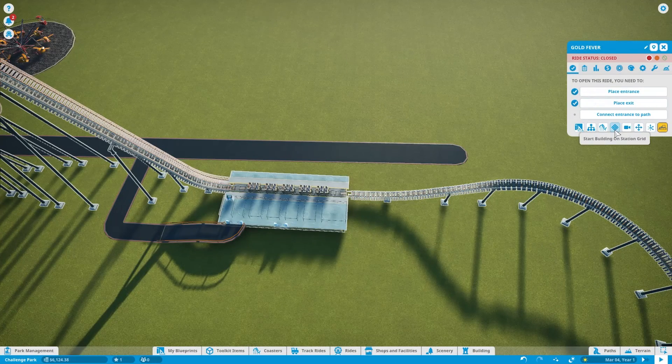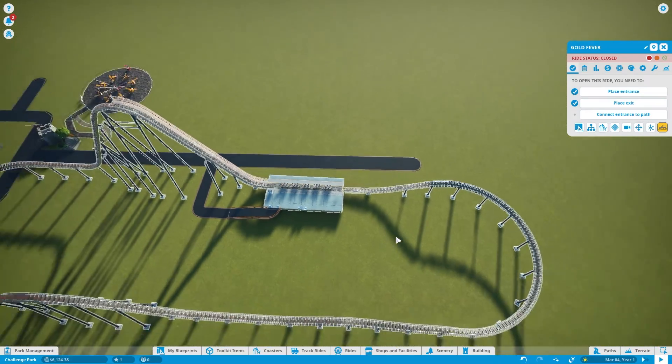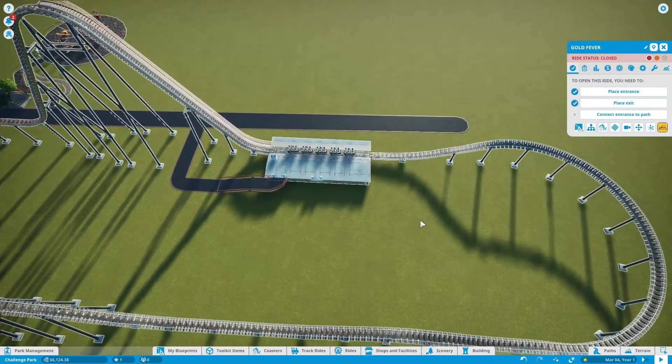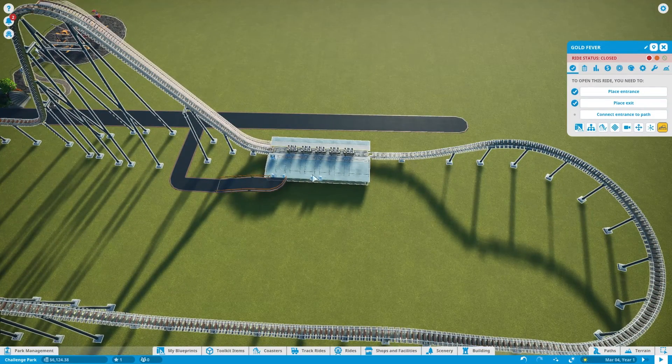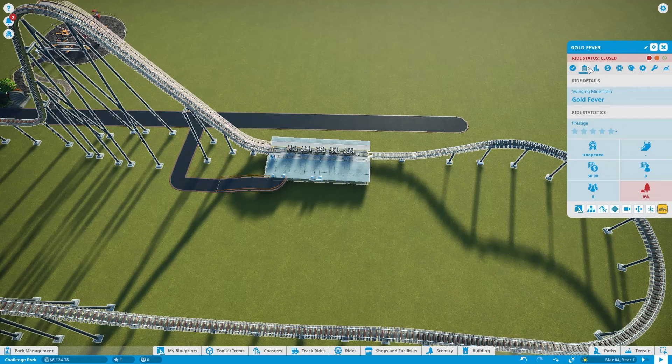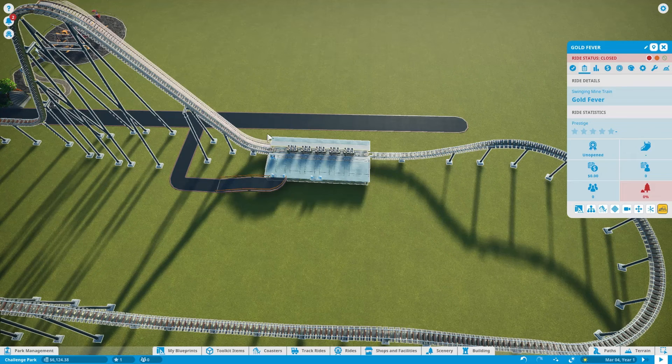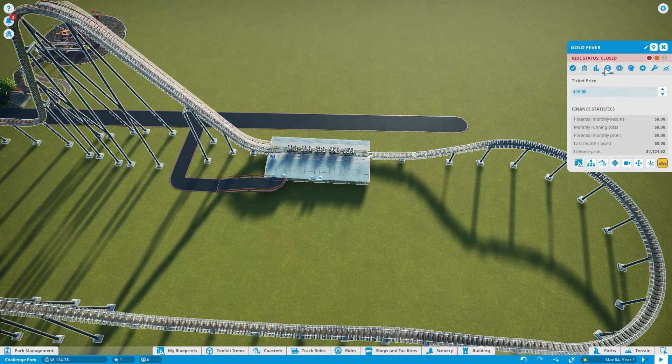For roller coasters, you can build them from scratch — I obviously built this one from scratch; this is one of my designs. You would start with the station and do some building, and you can edit the track. We're not going to do that for now; we'll wait until we have more money. We have zero scenery rating, so we're going to want to add some scenery. The price is pretty low — we can probably bump that up. Let's go with $12 for now, but we can probably get to $15 fairly soon.